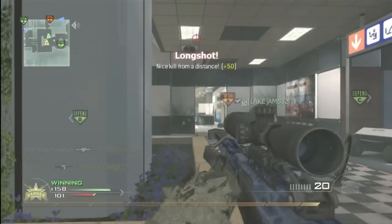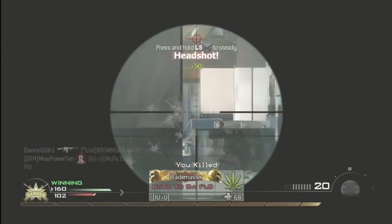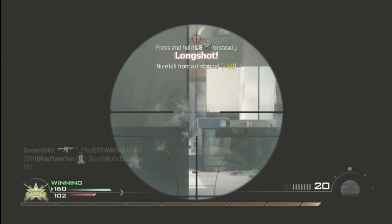You can have four guys controlling C, one guy watching the weak flag so it escapes B, and then one guy hunting. Until next time, Max Power out.